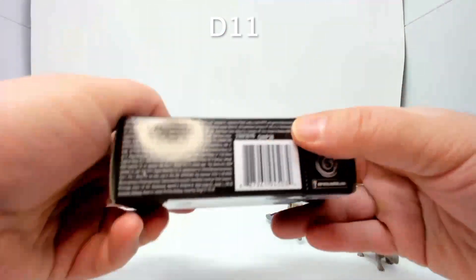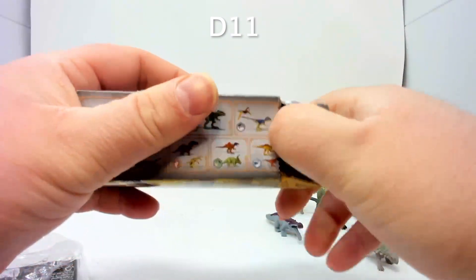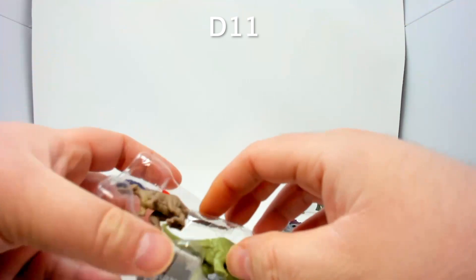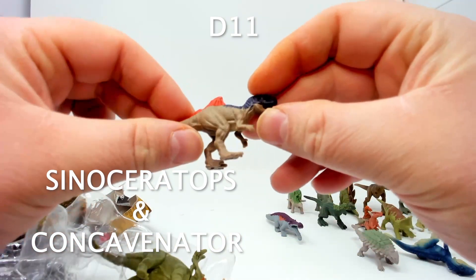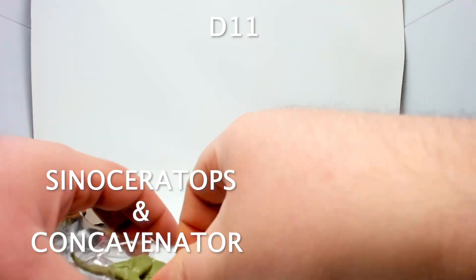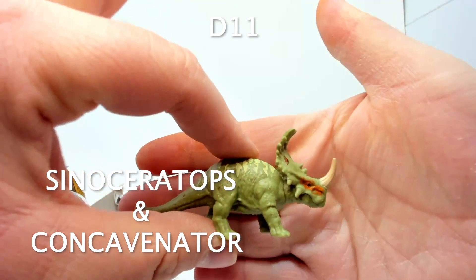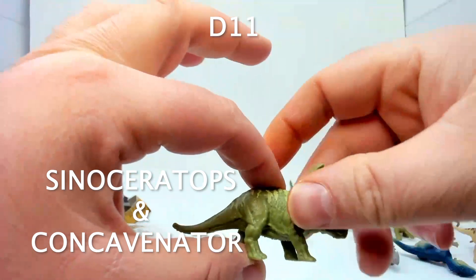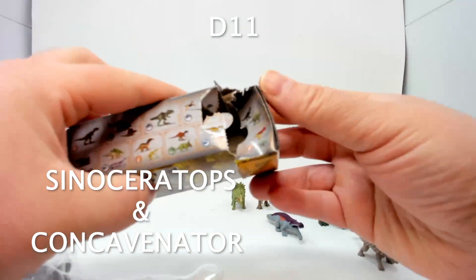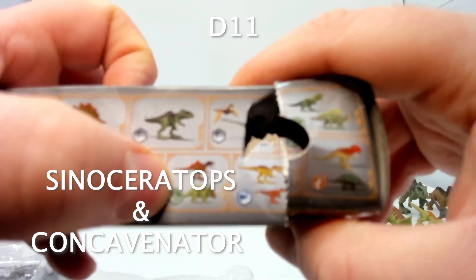Finally, box eleven — did we get a full set? And yes, we do have a full set! Inside is a figure I can't quite name, and the Sinoceratops — his head moves, which is a great mold. That's a great dinosaur. So I got two ceratopsians, which is exciting. Number eleven is that one right there.